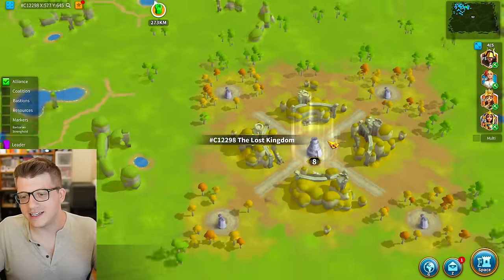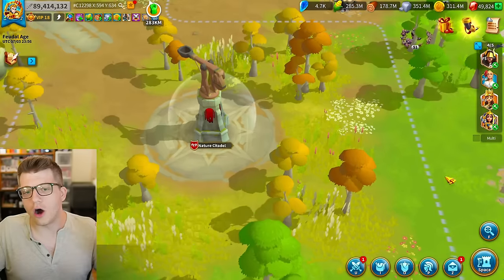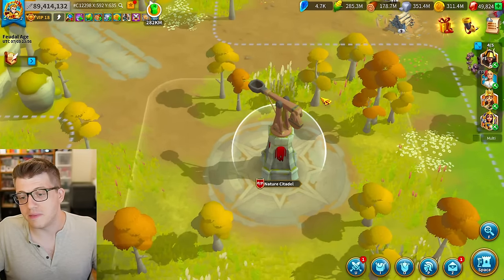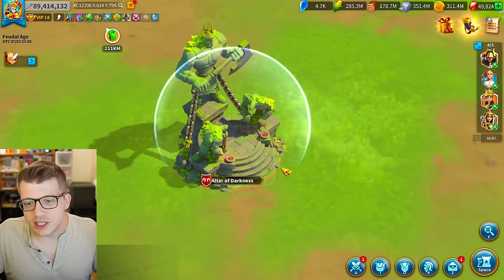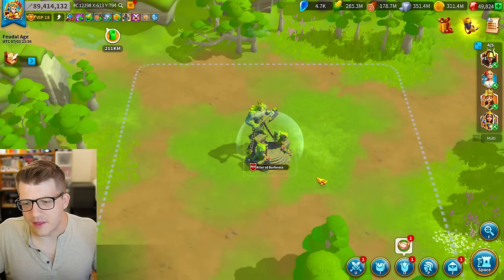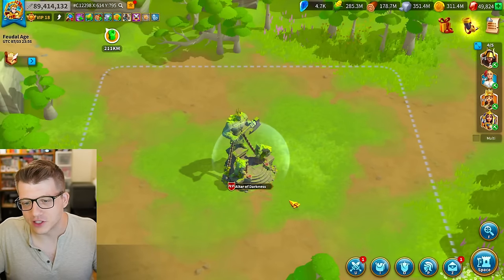Let's take a look at some of the other structures on the map. We have the citadels off in the corners — these are basically just massive catapult towers. Taking a look at the altars of darkness, I don't actually know if the altars look different. I mean, now that I think about it, I don't know if I've ever really paid attention to what the altar itself looks like.